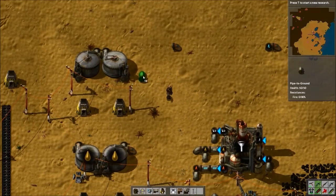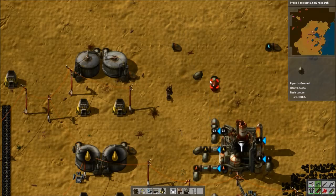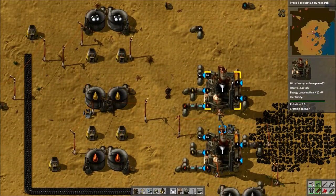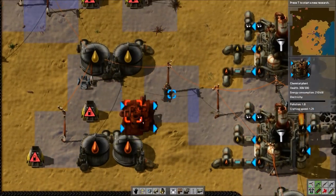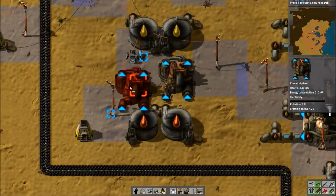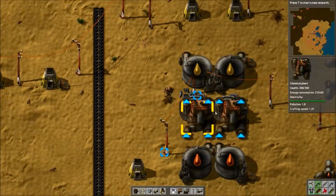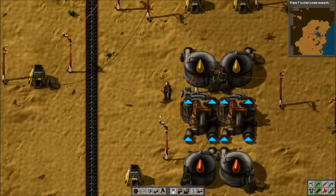Lastly, we just need to connect up our petroleum gas. These chemical plants are going to be preparation for when we unlock the cracking from advanced oil processing. These two here are going to crack heavy oil into light oil — they fit perfectly, you just really need a pipe here. You won't be able to walk in between these, so you could space them out a little differently — you could move them up a bit, which might actually be a good idea.